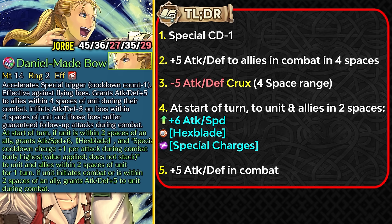That's why I call it a crux skill — it's basically the attack and defense variant of Spring Chloe's slot C skill, making it very unique as a supportive weapon refine. At the start of turn he and allies in two spaces get the plus 6 attack and speed buff, the Hex Plate status, and the Special Charges status. Hex Plate status helps with damage output against lopsided bulky enemies, though against tanks with good mixed bulk it doesn't do a whole lot. Special Charges helps you loop things like Godlike Reflexes and trigger your special easily, and at end of combat he gets plus 5 attack and defense.